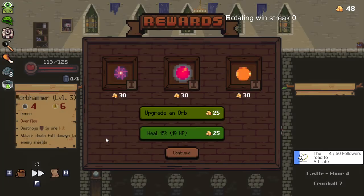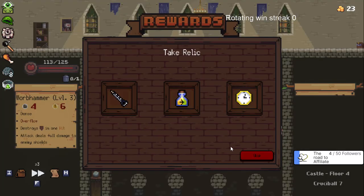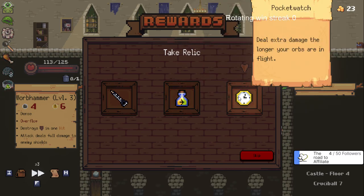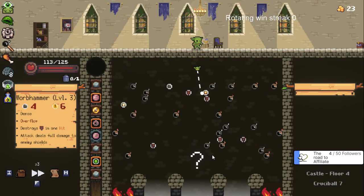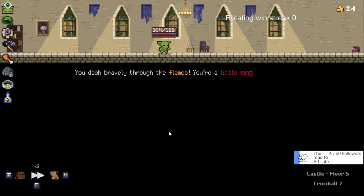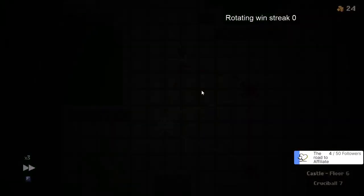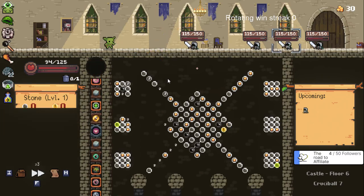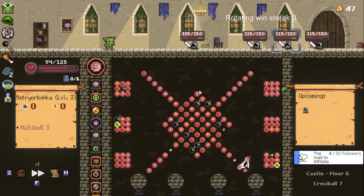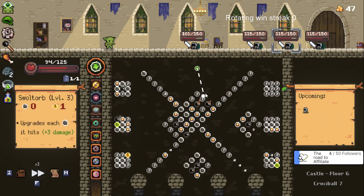I want to upgrade - I kind of want to get these upgrades out of the way. Oh that's good, I like that. Let's take that. I feel like I lose so many runs due to not being able to refresh the board. Fireballs are good with the bombs but I have so many orbs and I really just want to be playing the multi-ball over and over again.